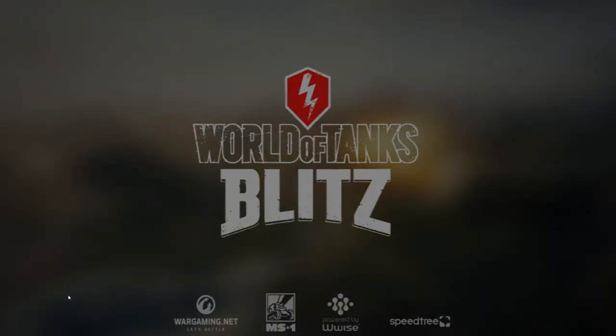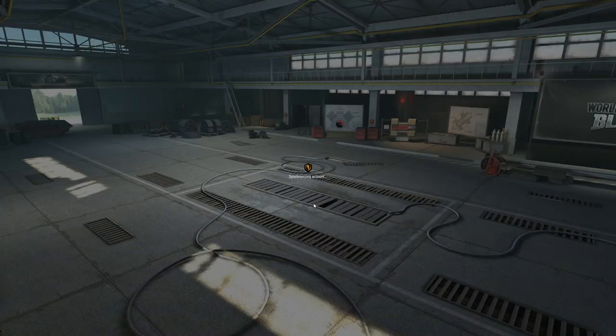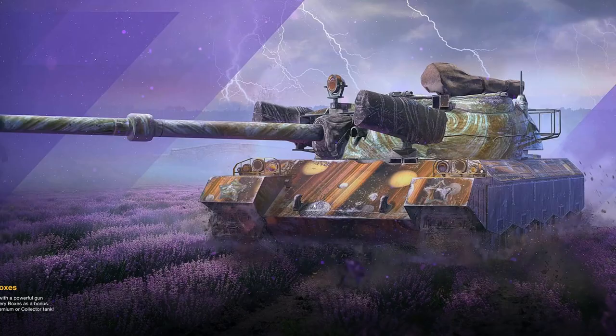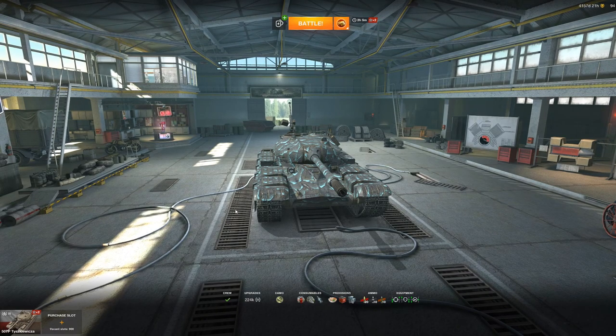Loading up World of Tanks Blitz, on the loading screen is a picture of the 50TP prototype with the camouflage — the Valkyrie camo, whatever it's going to be called. We've been waiting for this camo ever since the update dropped. It's the poster child of the update, and maybe some people were hoping that the 50TP prototype was going to be sold if they missed their chance to get it for free. It's a fantastic tank — probably the best tier nine in the game right now — but weirdly enough, you can't get your hands on the camouflage yet.